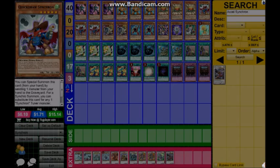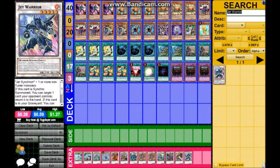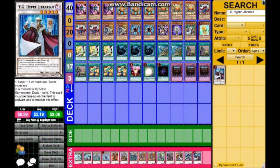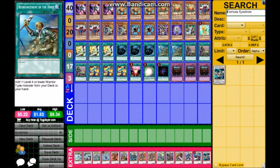Accel Synchron is great — it clinches the Quasar play, making it really easy to get Quasar on the field. Also Jet Warrior, TG Librarian, and last but not least Formula Synchron. That is the synchron deck! If this deck helped you or you enjoyed it, leave a like and subscribe. Thanks for watching — this deck was brought to me by Acell Sync, a vest. If you enjoyed, click the like button and subscribe.